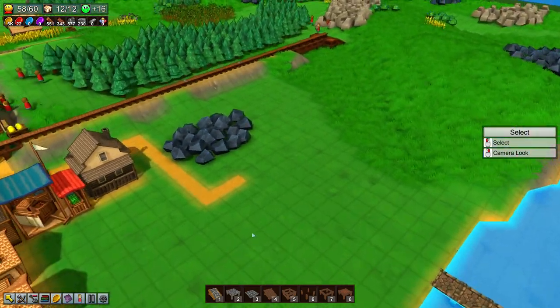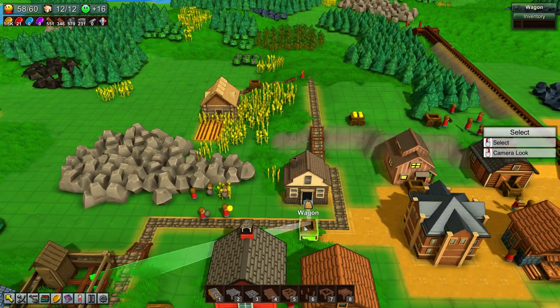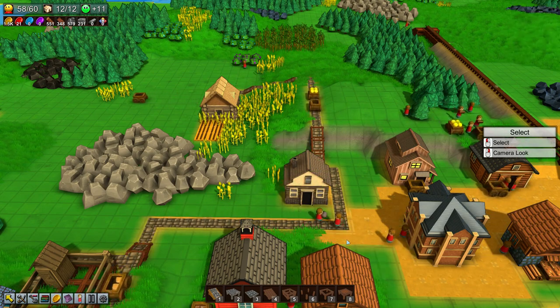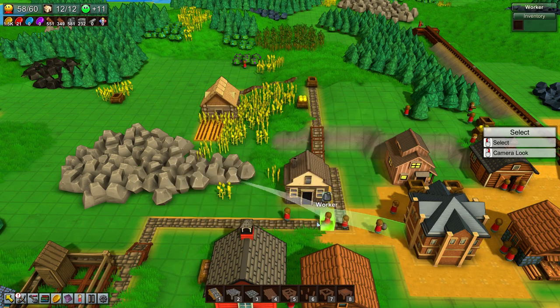Now that we have the bridge done, we have 58 out of 60 workers. Completed research: Forestry. New building unlocked: Forester. New structure unlocked: Tree Planner.